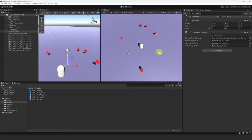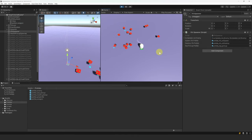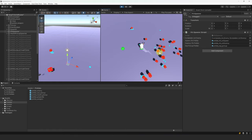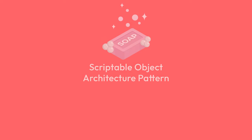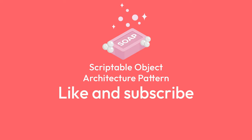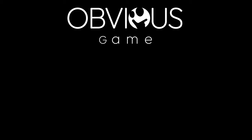In the next video, we will implement abilities, some UI elements, and start putting the pieces of the game together. We will continue showcasing this using SOAP and decoupled architecture. Don't hesitate to leave a comment below and join our Discord channel — all the useful links are in the description. If you enjoyed the video, don't forget to like and subscribe. See you next time.